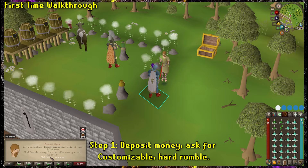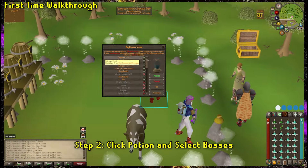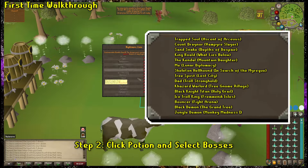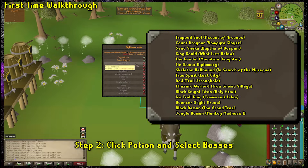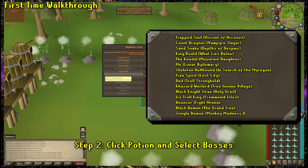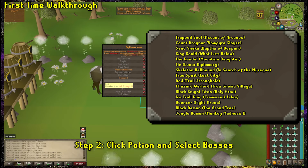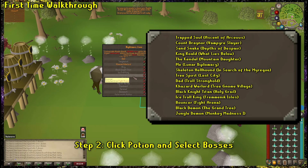We've deposited our money and asked for a customizable hard rumble. So we're going to go into the nightmare arena, drink our potion, and set up our bosses. Let's make it easy — choose any of these bosses. The more you choose, the better. When I say choose these bosses, again, I'm just going through a curated list of the easiest bosses that require no extra mechanics to be done.